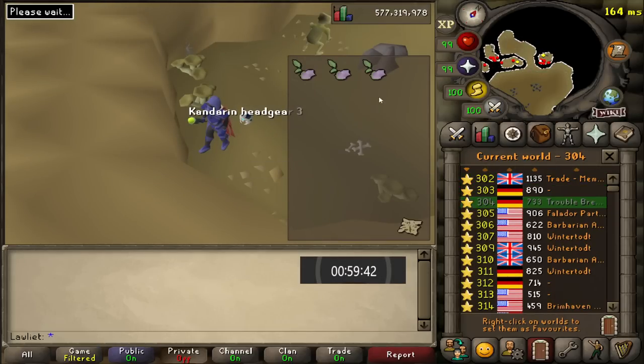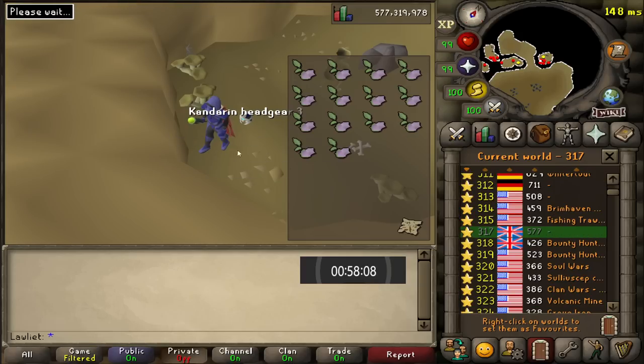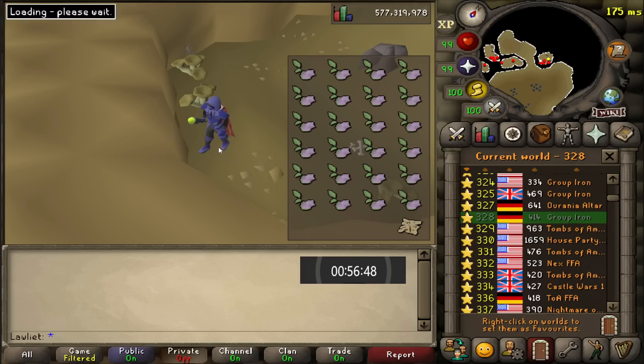As for the method, it's very simple. All we're doing is collecting the cave nightshade and then hopping to another world. You could do this on one world and just wait for it to respawn, but it takes almost a minute for that to happen, so you'll get far less cave nightshade if you choose to do it that way.